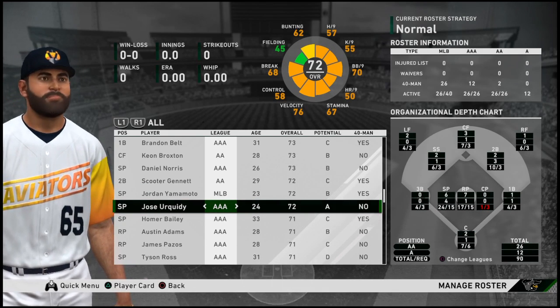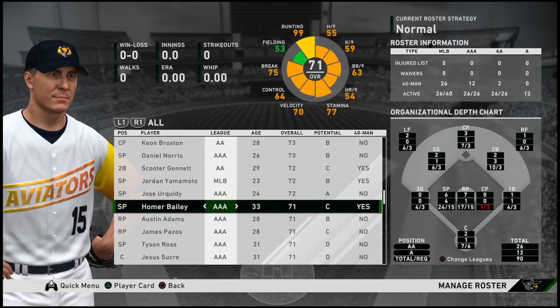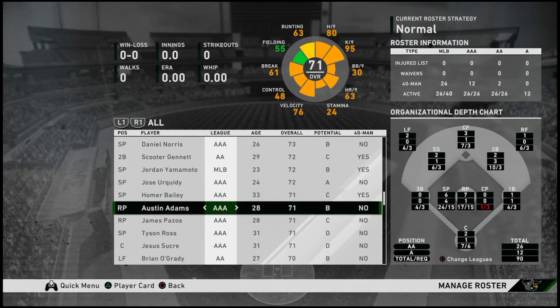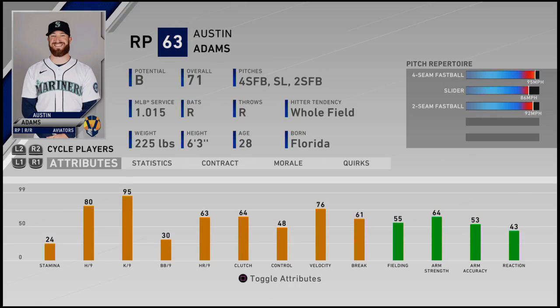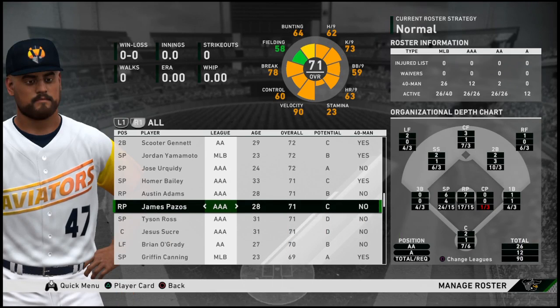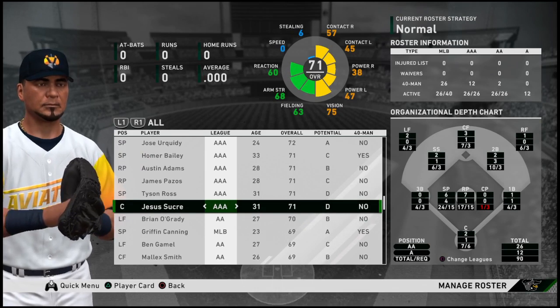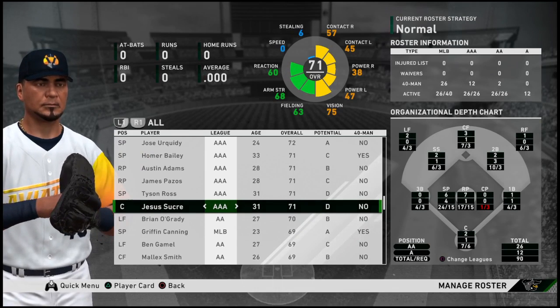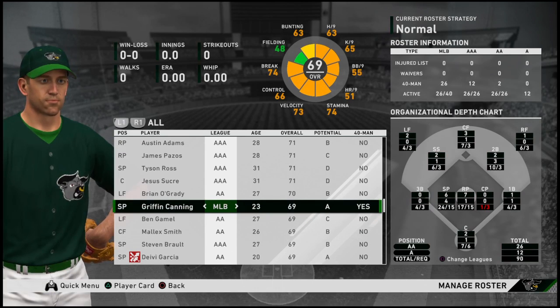Jose Urquidy should have a starting job with the Astros whenever the season ends up opening. Homer Bailey is a stable veteran who signed with the Twins. The game doesn't say which Austin Adams this is, so let's take a closer look — the Mariners jersey confirms this is Austin L. Adams, as opposed to Austin D. Adams who signed with the Twins this past offseason. Tyson Ross has some MLB success and will serve as minor league depth. Jesus Sucre is the number four catcher. Now we're getting into some obscurity with Brian O'Grady. Griffin Canning is actually a highly regarded prospect with the Angels who's dealing with some injury troubles.